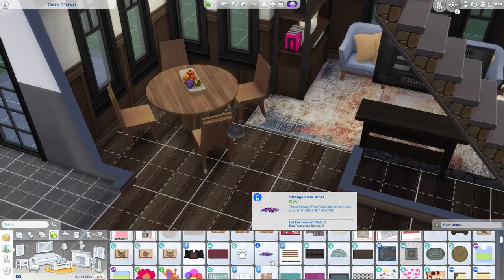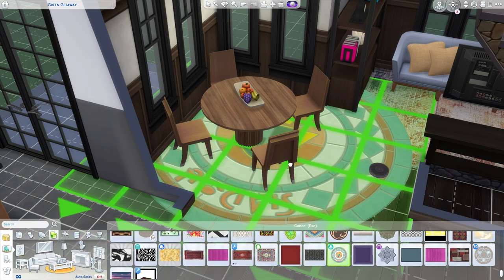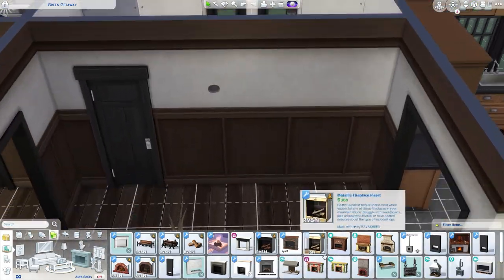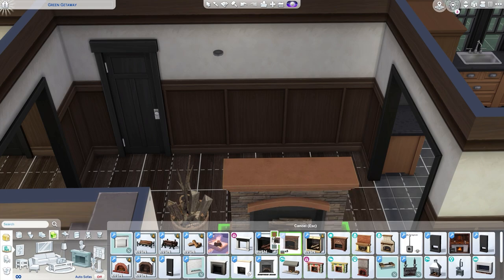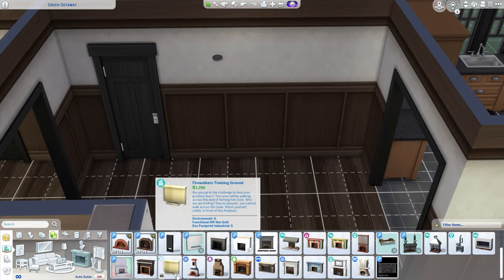I also added some CC pillows to the couch. CC pillows are like one of my favorite ways to dress up a basic couch in this game, because a lot of the couches either don't have pillows or they have pillows that don't quite match the rest of the aesthetic. So CC pillows are the way to kind of spruce them up without having to do much else.